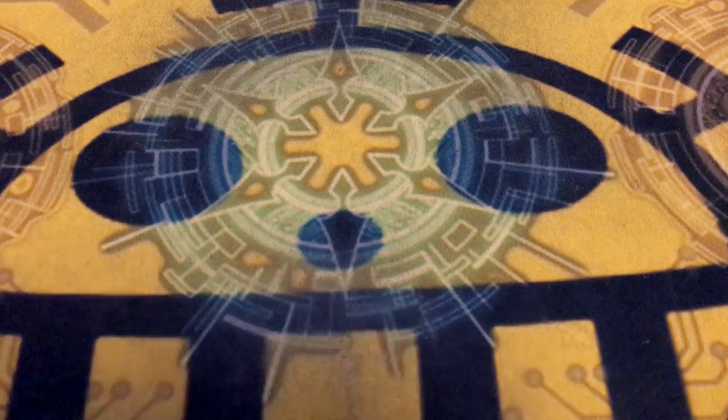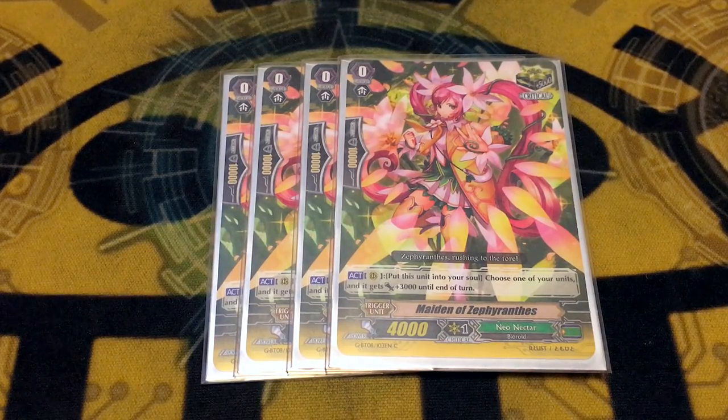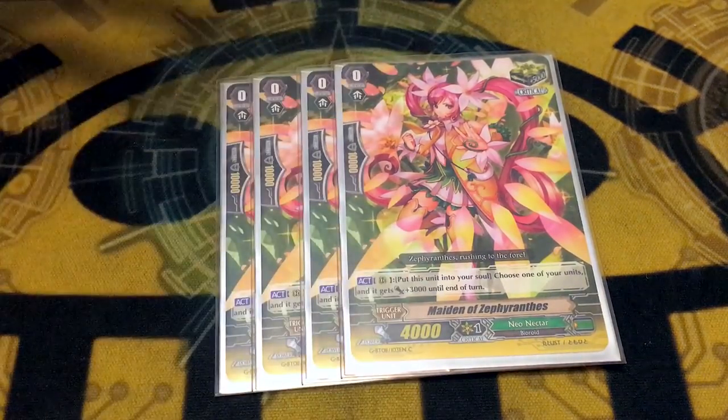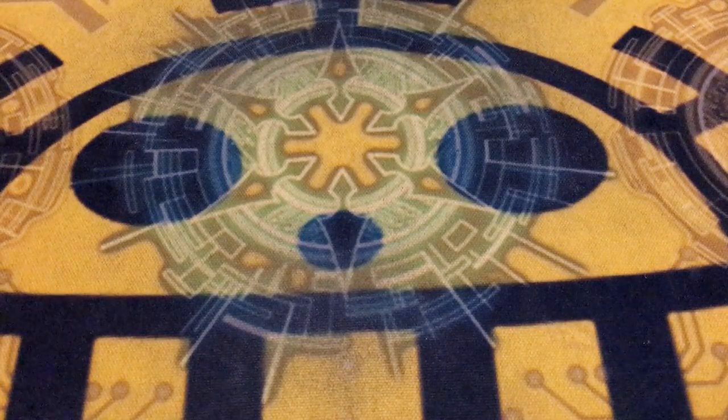The last trigger: Maiden of Zephyranthes — move to Soul, give a card 3k. The potential's there; I might have used this ability twice ever, but I'd much rather have it than not.